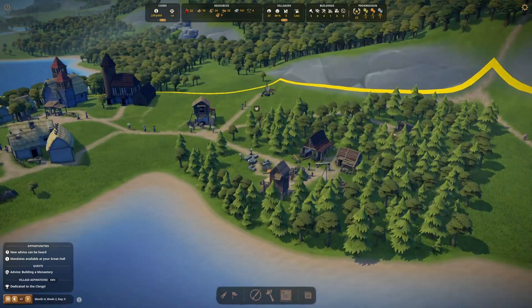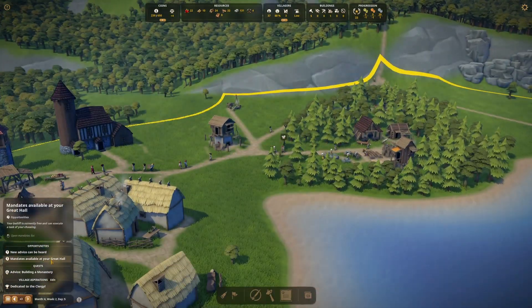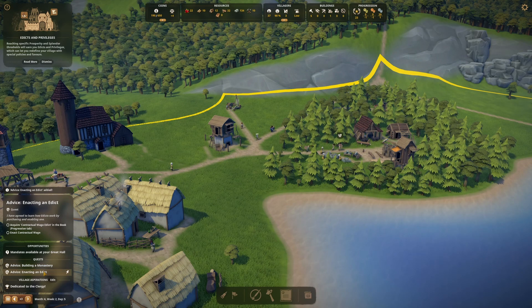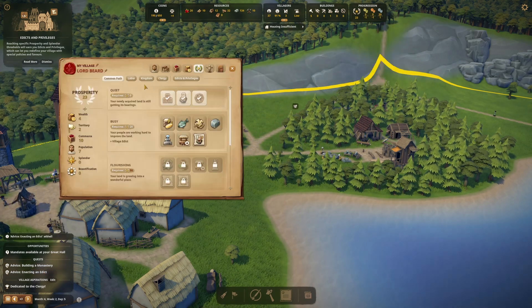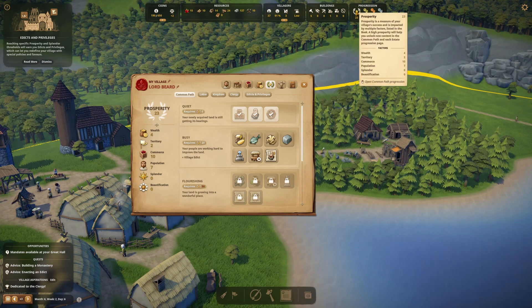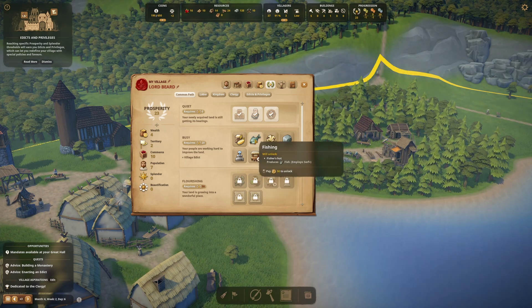Mandates are available. Advice message: villagers believe we've prospered enough to enact our first edict. There are laws and policies that help shape the village. We can also enable privileges — benefits granted by each of the estates. Once enacted, edicts and privileges have to be revised by the bailiff to be removed. Let's ratify an edict. We'll go to the contract in the book — the contractual wage edict decreases the cost of every mandate by 50 percent. That's so great.